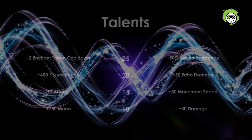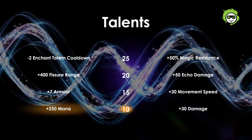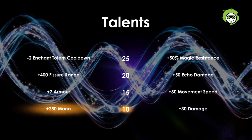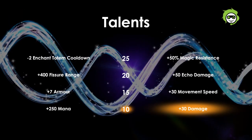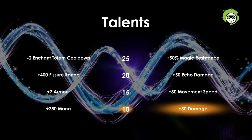Earthshaker's talents are as follows. For level 10, you have either 250 mana or 30 damage. The 250 mana is great for casting spells more often, making it a good choice when playing the spellcaster Earthshaker. The 30 damage is good on a core Earthshaker to further increase his ability to burst down lone targets. However, keep in mind that this damage is raw damage and is not multiplied by Enchant Totem.